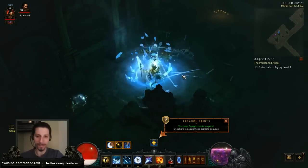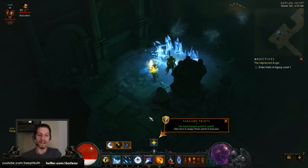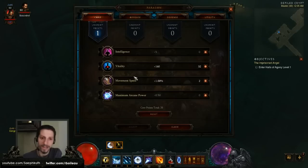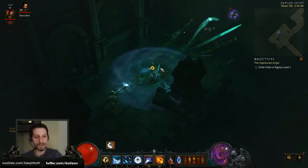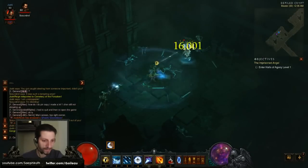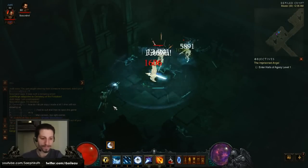You have Paragon points to spend. Alright. So I read in the hotfix patch notes that the only way to do this is by clicking on this little cross here. So I have one point to spend in my core category. I don't need any more movement speed, obviously, and I'm just going to continue going with Vitality. Congratulations, you have reached Paragon level 137.